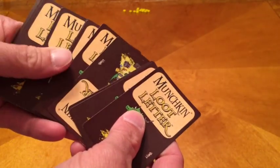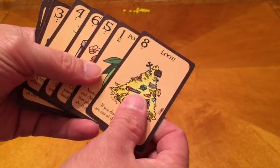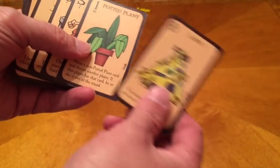Today we are playing Munchkin Loot Letter. This is essentially the game Love Letter with the Munchkin theme on it. This is a very quick filler game — you could call it a micro game even, because there's only 16 cards. These 16 cards are all from Munchkin, and if you play that game you'll recognize the art.